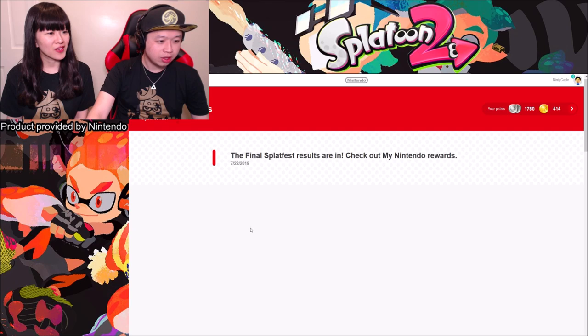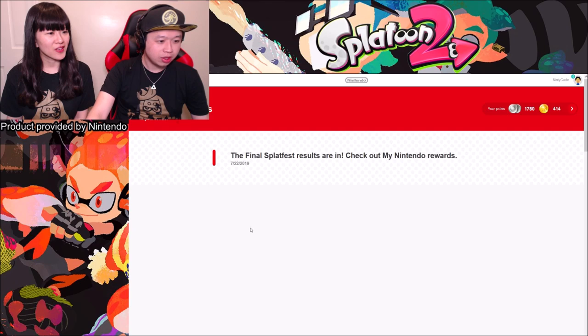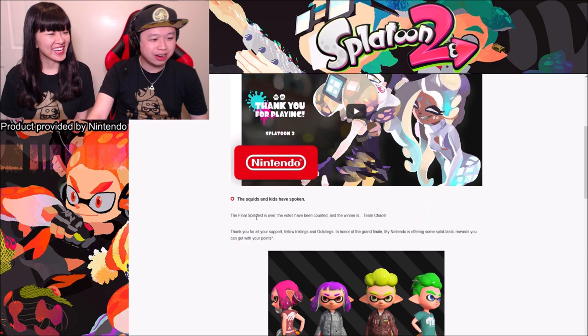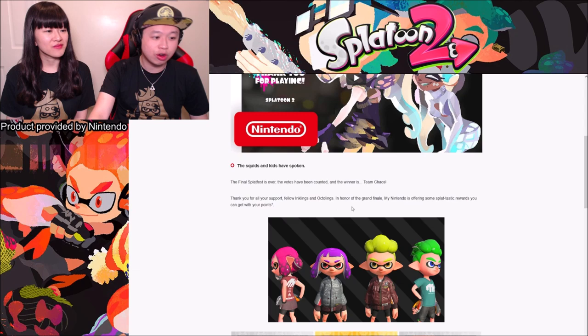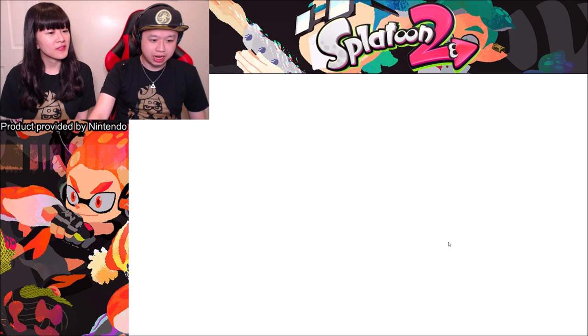Go in here and scroll down. You can see 'The squids and kids have spoken — the final Splatfest is over, the votes have been counted, the winner is Team Chaos.' So congratulations Team Chaos! In honor of the grand finale, My Nintendo is offering some splatastic rewards you can get with your points. These are the four different gears that you can get — click into that for a better look.